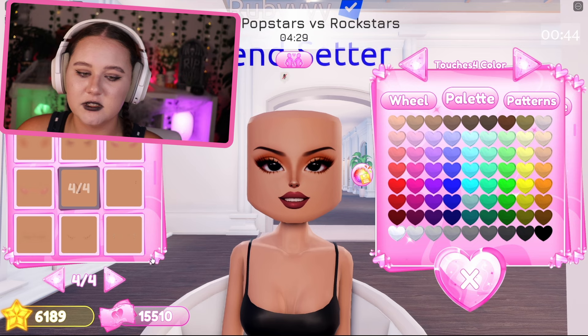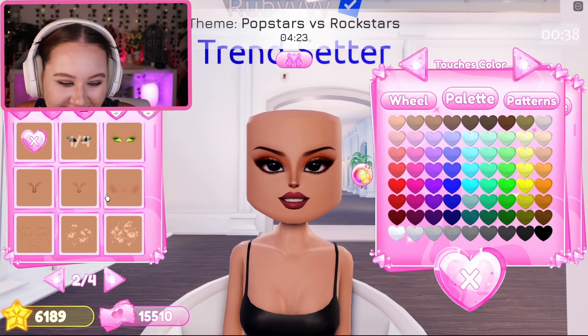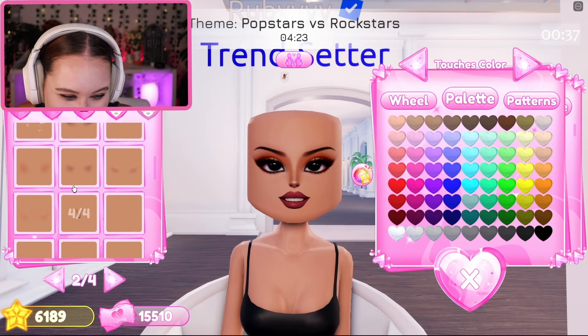Why am I doing Michael Jackson? Honestly couldn't tell you, but I want to do MJ - he is iconic. Let's get a good face going - these brows will do. For lips, I need really thin lips. Maybe the creepy smile works for this - make it brown. I need white skin, there you go. Where is that really scary skinny nose? Yeah, it's this one here - make it white.